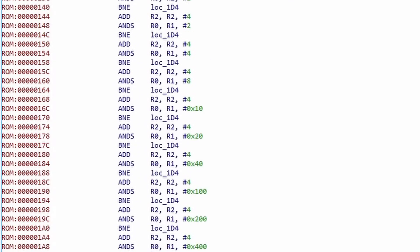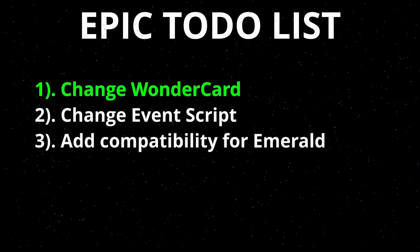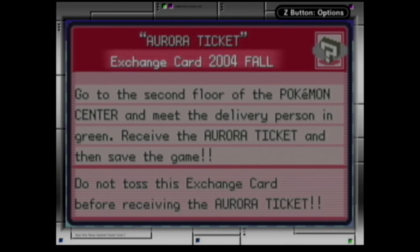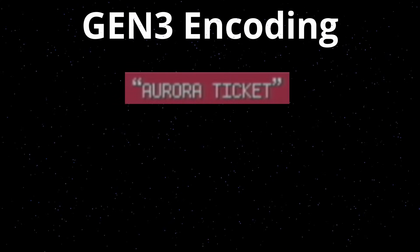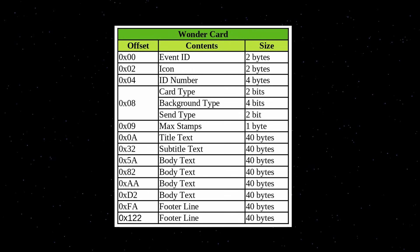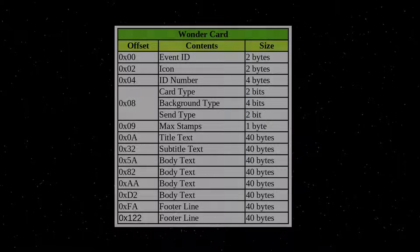Now that we know more about how the ROM is structured, we can start working on our to-do list. First we have finding and modifying the wonder card. The best way to find it is by looking for some text used in it. The title, subtitle, body, and footer of the wonder card all use the normal character encoding of the Gen 3 games. The title for example converts to a specific hexadecimal string, and searching for it in the ROM brings us to the wonder card. Using the known structure we'll analyze the most important values and create wonder cards for all the Mystery Gift events.